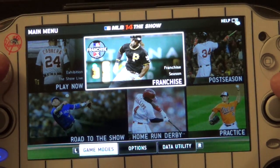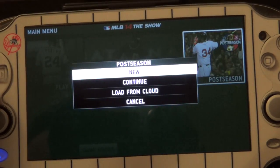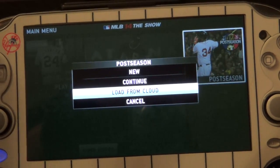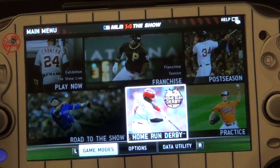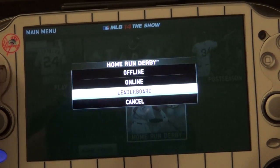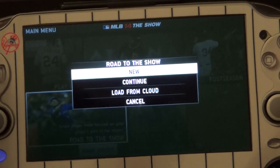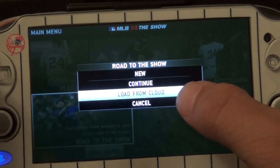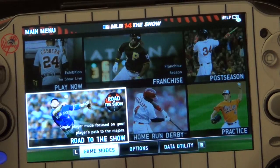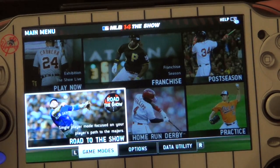Here you got Franchise Mode — you can play franchise or season. Post Season — you can start a new one or continue, and you can always load from the cloud. You get Practice — batting and pitching. Here you got the Home Run Derby, online or offline. And here you got Road to the Show, one of my favorite features, with cloud saving so you can continue your progress on PlayStation 3 or PlayStation 4.